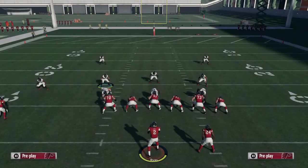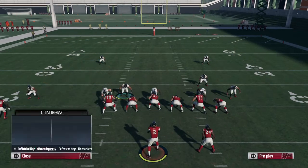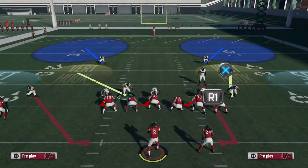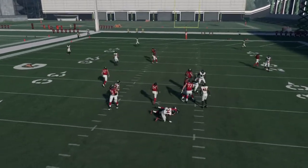Give me a thumbs up for that. Baseline, shift linebackers to the right, blitz triangle, zone square. You can quarterback contain — I prefer him off the contain, you can leave him on the contain, it doesn't really do anything. Hike the ball — screaming off the edge.